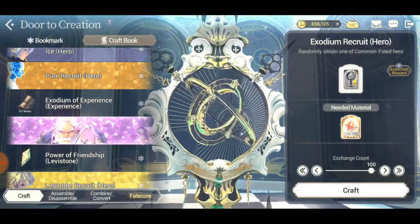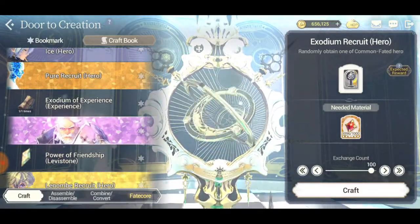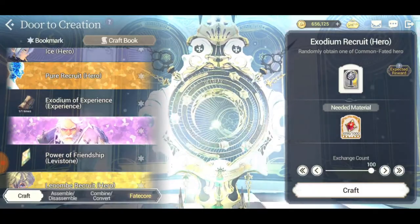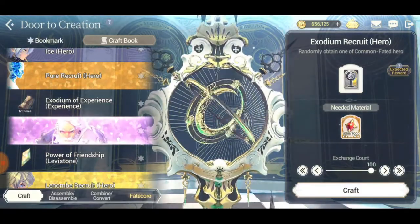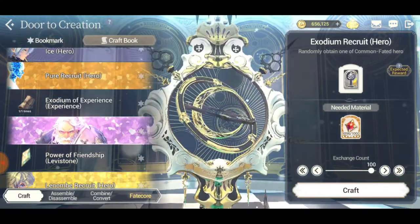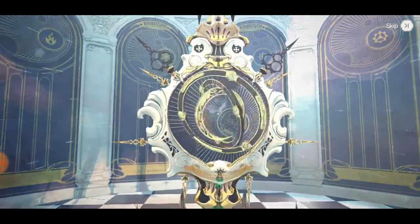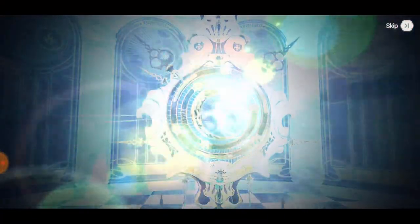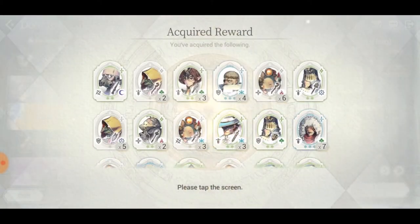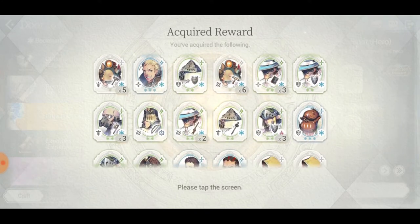100 summonings for this one, using 1000 of these red things - Exodium. Let's see if we can get something good out of this one, because if we don't, they're all going to be moved to the trash.